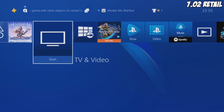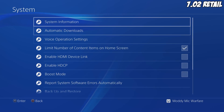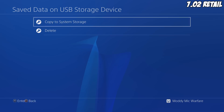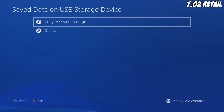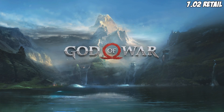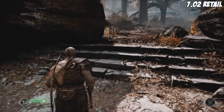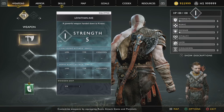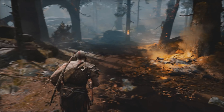On my retail PS4 - just to show it's on the latest firmware, if I go to system, system information, I'm on 7.02, latest firmware, no jailbreak. I'll go to application save data management, save data on USB storage device, and copy it to system storage - taking the God of War save and copying it to the retail PS4. Now I'll launch the game on my retail, load the manual save, and we're on the same save file. If I pause, you can see I've still got the ridiculously high XP, high hacksilver, and all the skills unlocked.